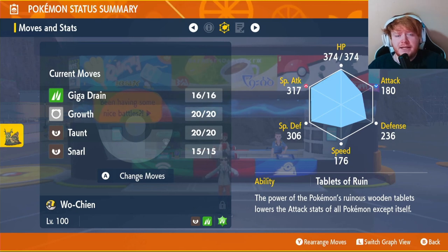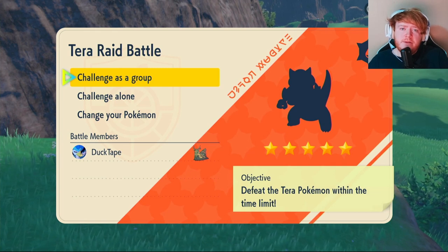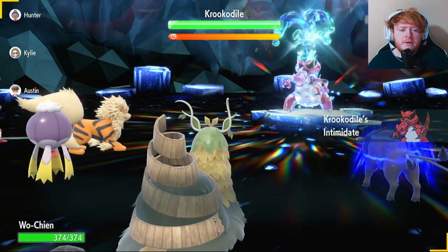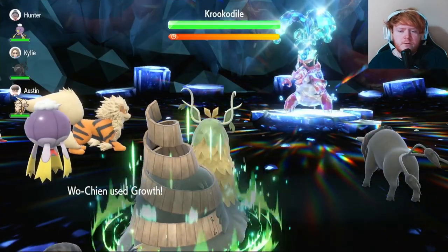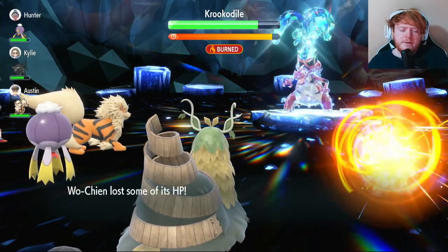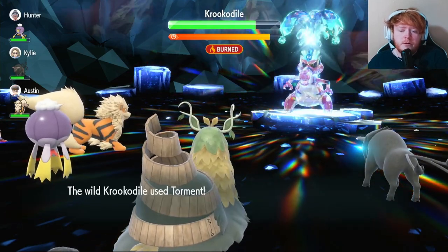Now that we've gone over our full build, let's get into some raids. Our first raid is going to be a five-star water type Croconaw. Let's get straight into it. Our Tablets of Ruin activates and it's a physical attacker, so we don't need to worry about that and we don't have to use Snarl. We're going to use Growth as our first move to increase our Special Attack by one stage, and then we're going to start using Giga Drains. Because Growth only raises Special Attack by one stage in normal weather, it won't make the biggest difference in the world, but it will do a considerable amount more damage.